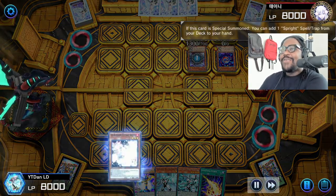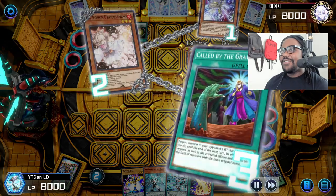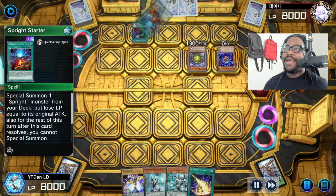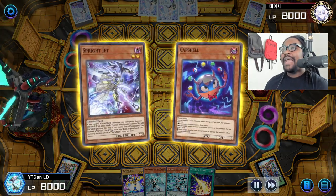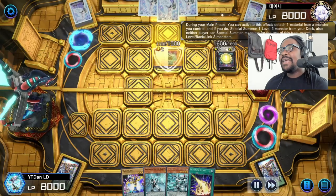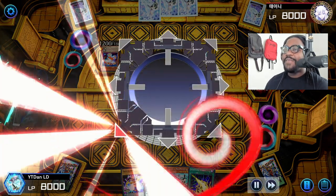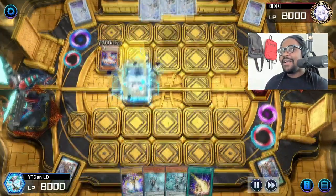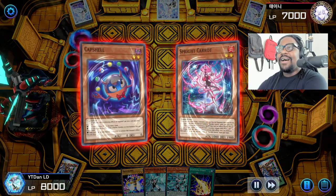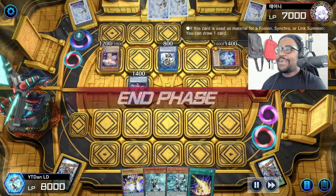They went first, and Sprightl going first is just terrible. You don't really know where to use Ash. Using Ash to negate a search for a spell or trap is always a good call — if they don't have another means to get Sprightl Starter, I definitely want to try to Ash that. But the reason cards like Ash aren't always prevalent is because it kind of doesn't matter what you Ash since they can always respond. It might be better to hold Ash in case they have Maxx C on top of everything else. I rolled the dice on Ash to hopefully stop their play, but it did nothing because he had Called by the Grave.